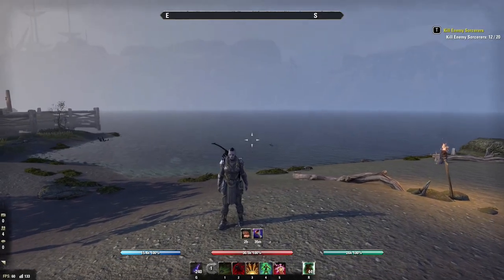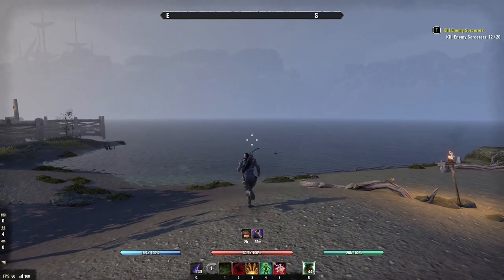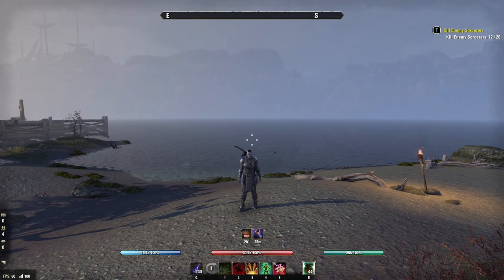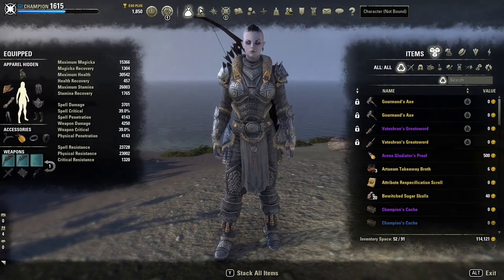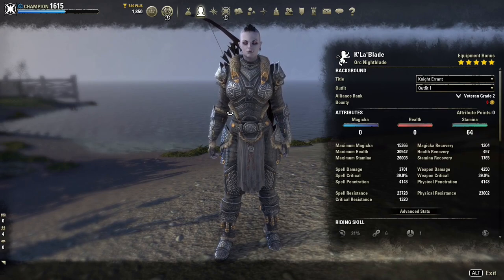Here's our one bar Oak and Soul bow build. Now this build is really weird. If you know me, you know I don't like running the same as everybody else, I don't like running meta. I like running some weird wacky stuff, so I tried out some weird wacky stuff and I was shocked by how effective this build is. I was blown away by it. So to start off with, we'll show you the stats. To be honest, most of the stats don't matter, but we'll talk about them anyway.